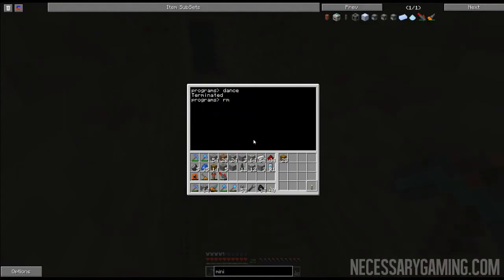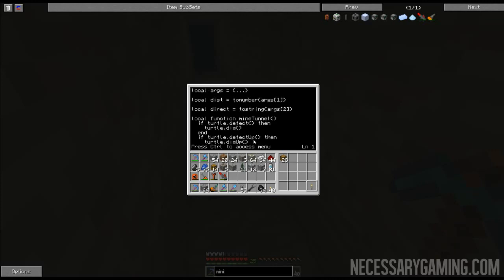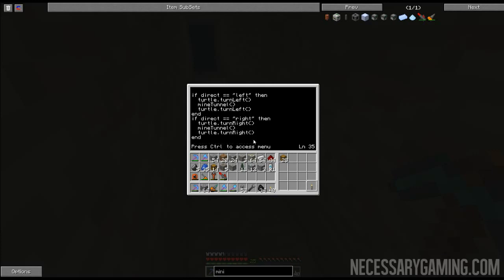Let's go ahead and remove that. The update to the program is I updated the mining program, and the most important change is that you can now change the direction it goes. If you want it to go left, you can specify left; if you want to go right, you can specify right. You'll have the code if you download the program in the description.